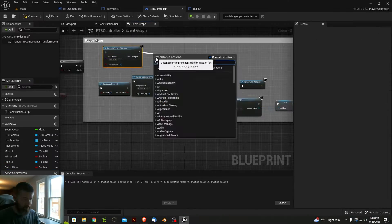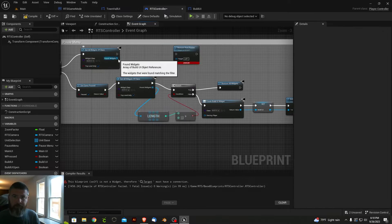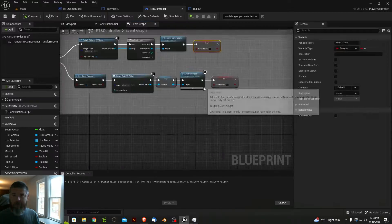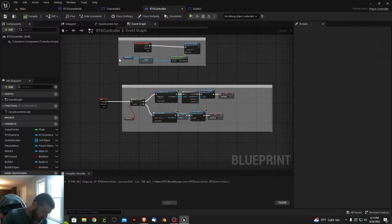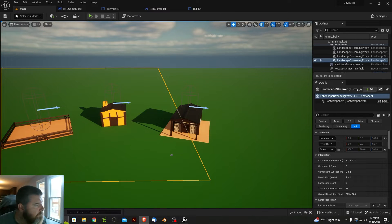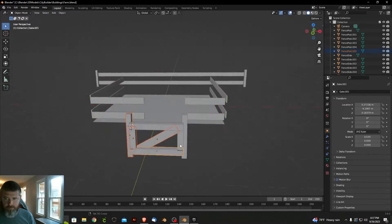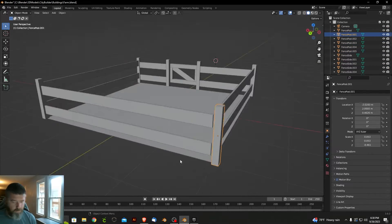The game will include many of the traditional features you can expect to find in a normal city builder. You'll have the ability to build various buildings which will help your city grow. Certain materials will be required to build each building, requiring the player to make choices that will influence how the city is developed. It will allow the player to impose on the city their own unique design and play style.